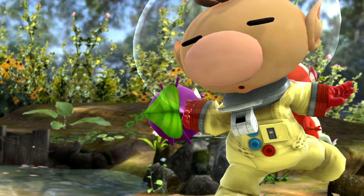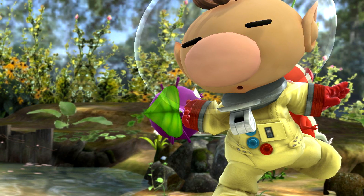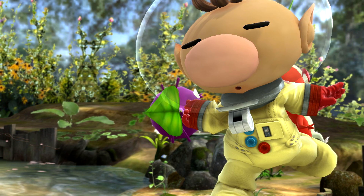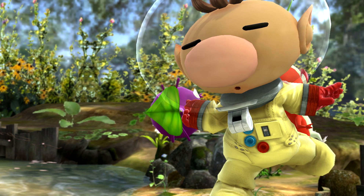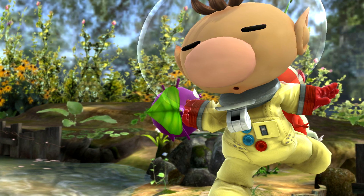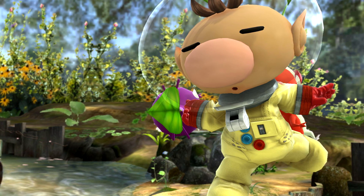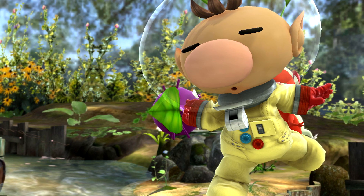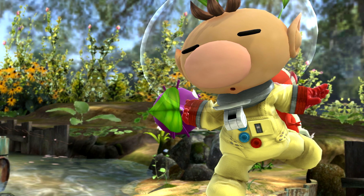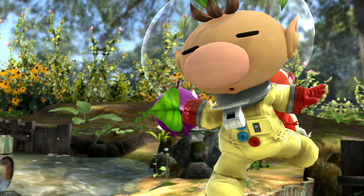Olimar is also in a decent spot. Nothing really needs to change. Maybe make yellow Pikmin a little bit better — its niche of having the most hits just doesn't feel like it fits. White has the damage, purple has the knockback and the active hitbox, blue has the kill throw on the up throw, and red is decent at everything. Yellow doesn't really measure up. You'd never say, 'I really want a yellow in my lineup.' Maybe make it stun more, or give it more shield damage — that could give Olimar a little bit of an option in the shield game.